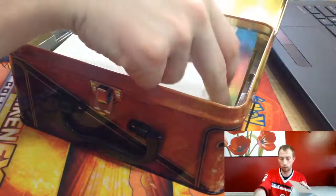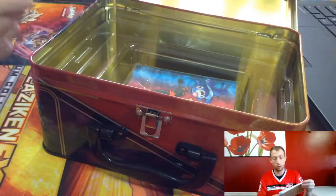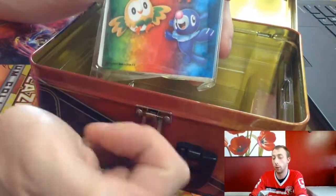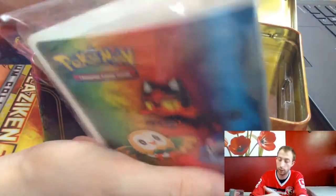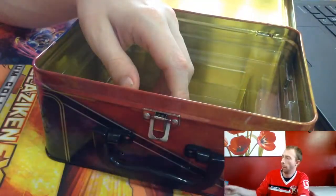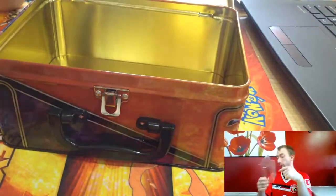You also get a writing pad with the three starter Pokémon on it, which is pretty cool. And you also get a pretty folder. With these folders, they do not come with a booster pack — if you buy the small eight-card folder normally it comes with a booster pack — which I don't really use that much but might come in handy one day.